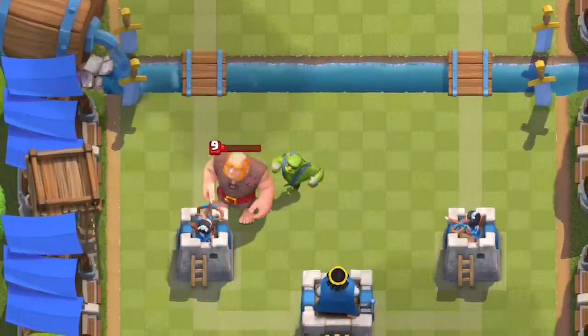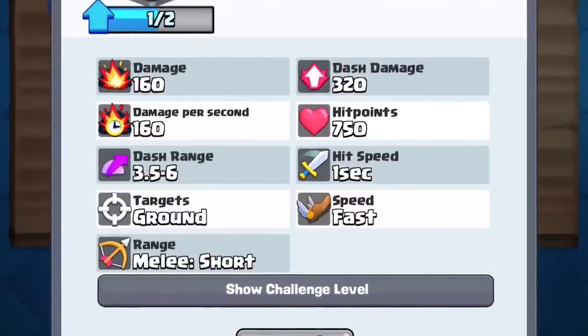He's basically a faster-attacking Night Witch who has more health. There will also be a whole melee range rework. Sometimes you don't know why Valkyrie hits the Rascal Boy before he even gets a swing. It's all simplified now — there's gonna be three categories of melee ranges: short, medium, and long. Simple, right? Not really.